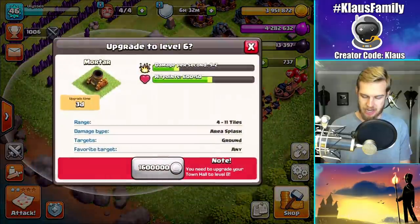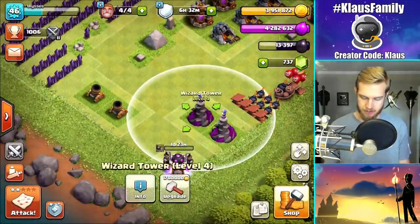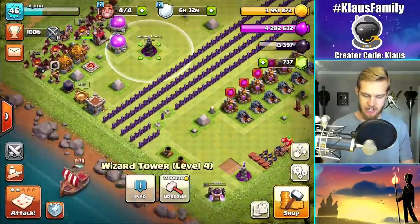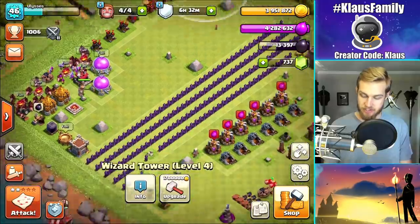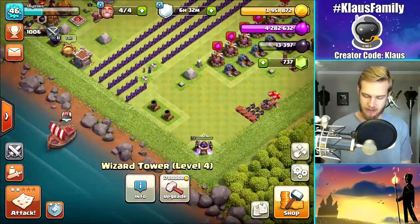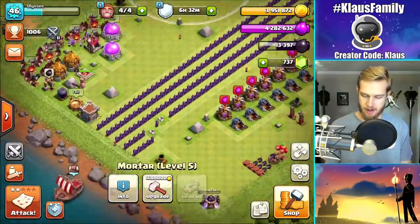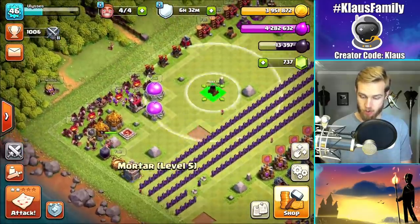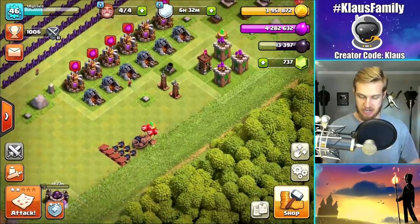Also, I think these mortars are done — yes, these mortars are done. And the wizard towers are done too. Nice. These are things that I upgraded in a previous episode and wasn't sure if they were maxed out, but they obviously are. So we'll move these guys across, and then let's upgrade some more defenses. I've got loads of gold and it needs to be spent.